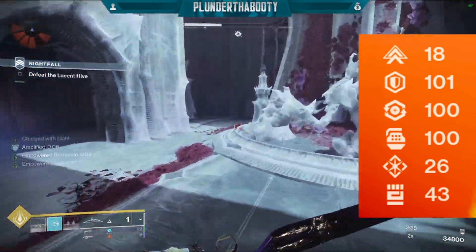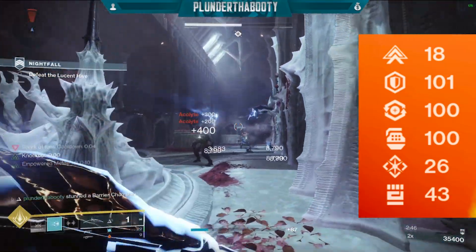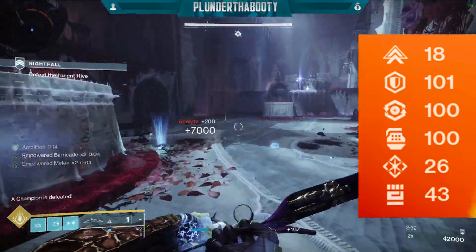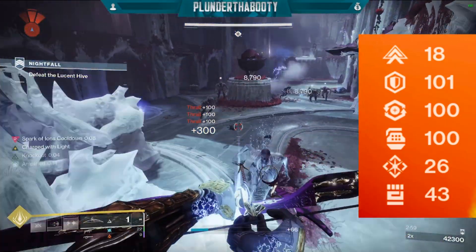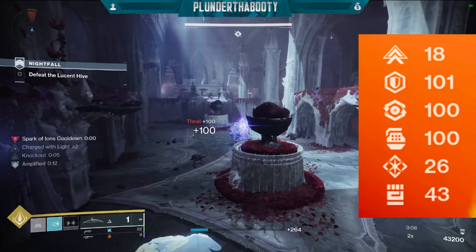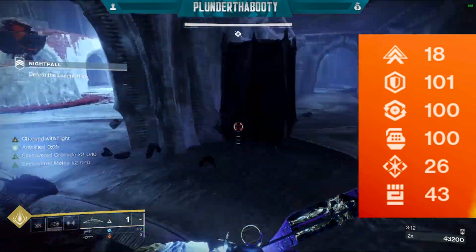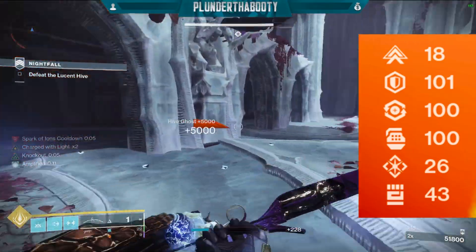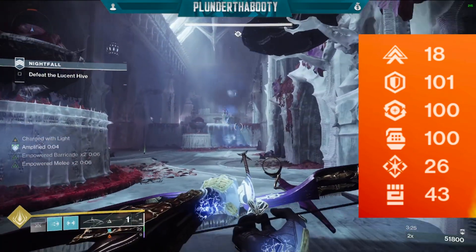Since we don't want strength or intellect, we put on the discipline Ghost mod to ensure our armor drops with high discipline — that stat we want for pretty much every build about 90% of the time. Since we're forcing the high stat in the bottom 3, we'll get a high stat in the top 3. We definitely want resilience for that 40% damage reduction, and recovery to get in and out of fights quicker. The Warlock's rift is tied to recovery and the Titan's barricade is tied to resilience, so we want both on each class. This gives us a 2 out of 3 chance to get that second stat we want.